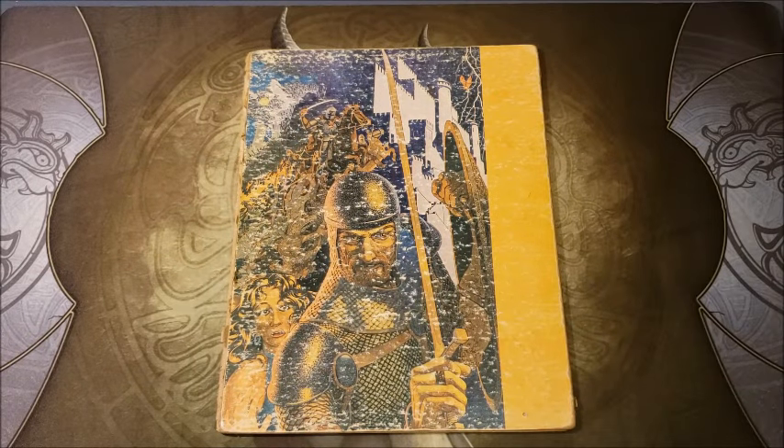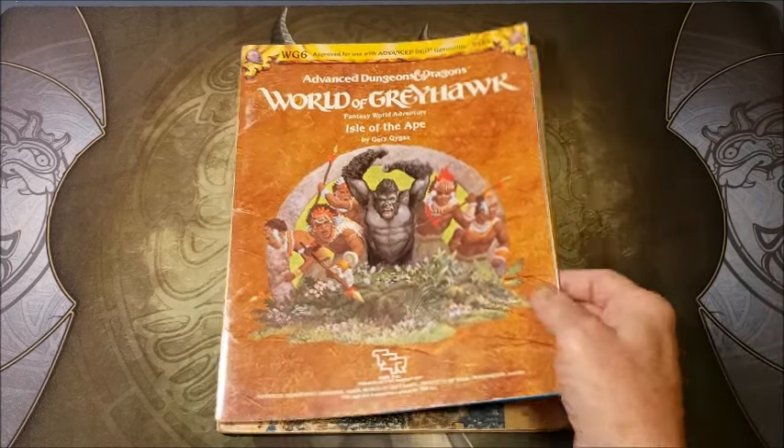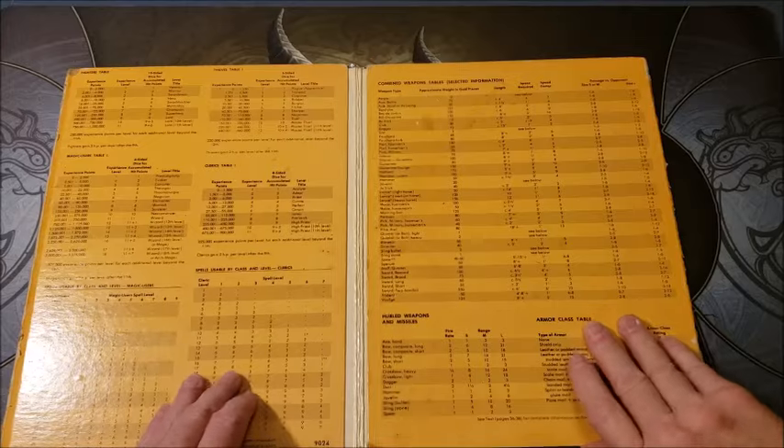Welcome back to page 121. Today we're going to take a look at not only the Dungeon Master screen, but also a supplement in WG-6 to the Dungeon Master screen. This is Isle of the Ape by Gary Gygax. This is my much battered copy of the Dungeon Master screen from about 1980.